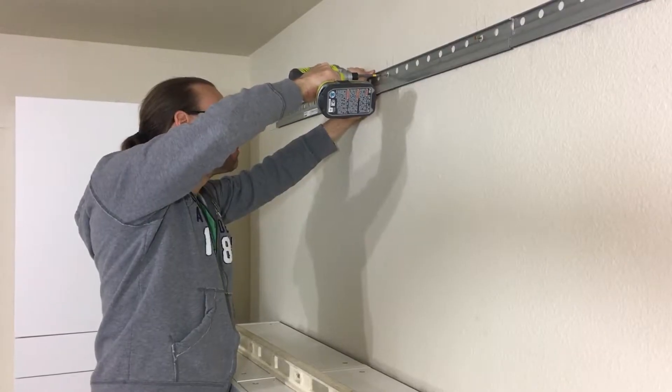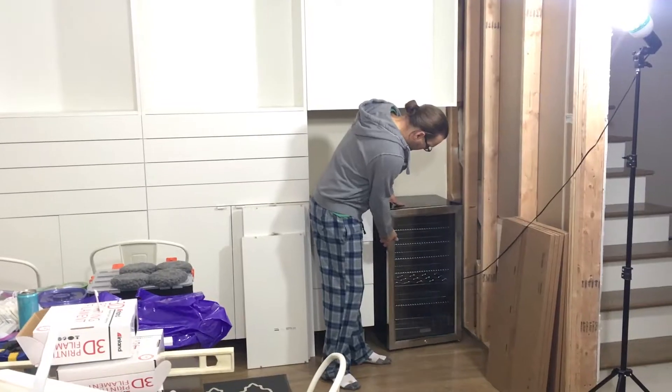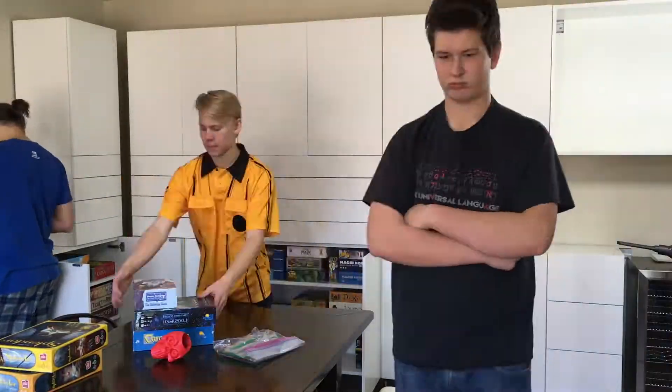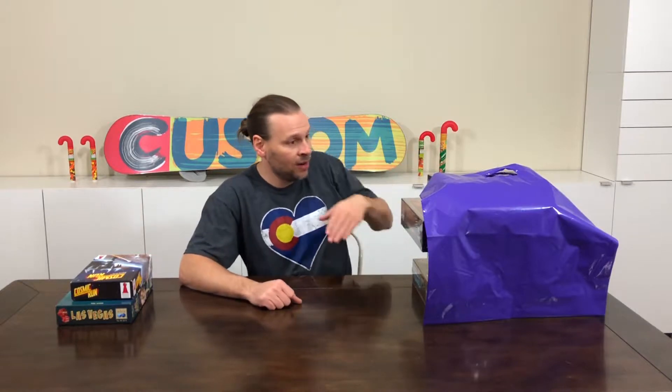And now for our weekly board game room update. We finished installing all of the cabinets on the upper side. We got the mini fridge put in the corner. We have all the games now organized and in the cabinets. We still need to put hardware on the cabinets and we're going to put a countertop in the back and above the mini fridge. So there's still some more work to do, but we're getting there. I'll continue to give weekly updates as we make progress on the room.